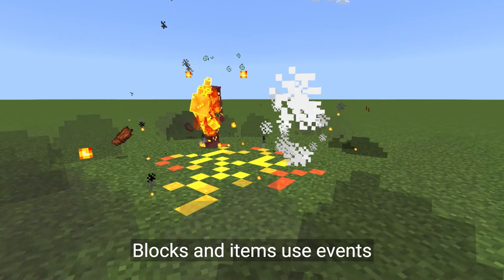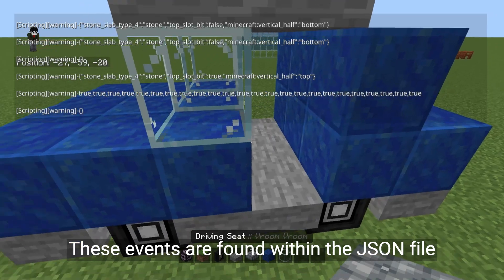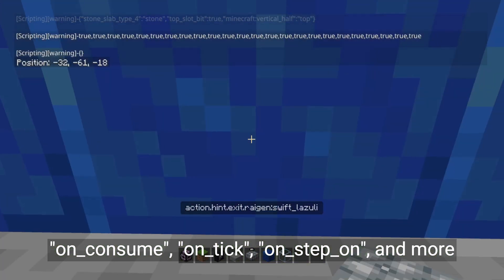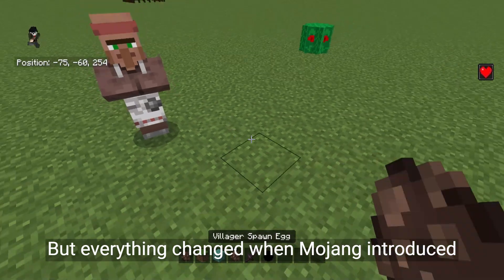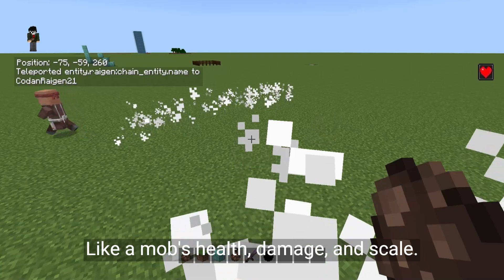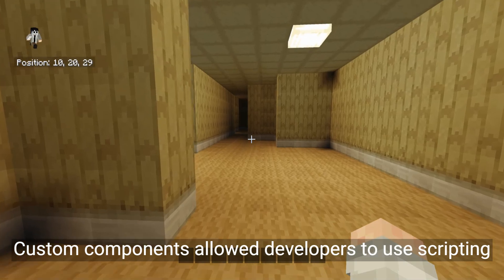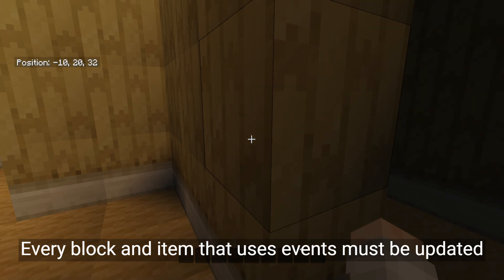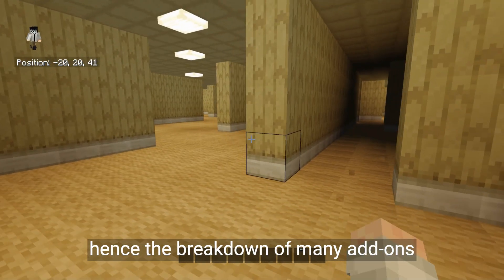Blocks and items use events, and they used to use data-driven events. These events are found within the JSON file and are called using triggers like onConsume, onTick, onStepOn, and more. But everything changed when Mojang introduced custom components. A component defines an attribute like a mob's health, damage, and scale. Custom components allow developers to use scripting, eliminating data-driven events and triggers altogether. Every block and item that uses events must be updated using custom components, hence the breakdown of many add-ons.